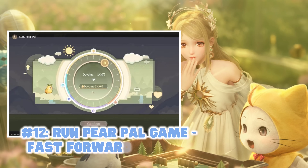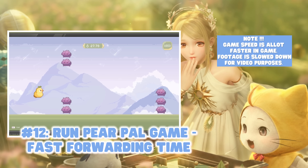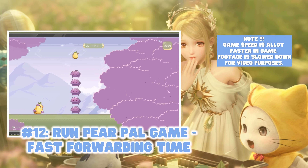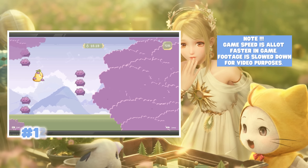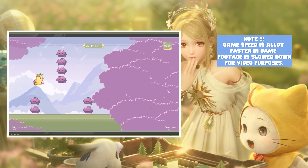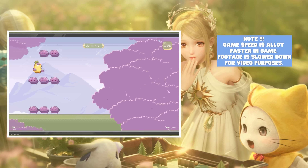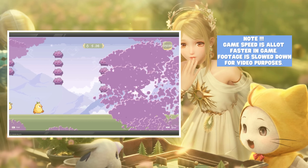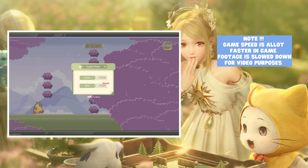Number twelve: Run Pairpal. Run Pairpal is a game within your game, and its main feature is to help you pass the time in-game. For instance, if you need to wait for a quest only available at a certain time of day, you can simply fast-forward the time using Pairpal and once the game is over it'll already be the time for your quest. I mentioned in my 12 things to know video that weather doesn't affect gameplay, but some of you who played the beta noted you couldn't complete certain quests when it rained. The idea is to use Run Pairpal to fast-forward to a point in time when it's not raining.